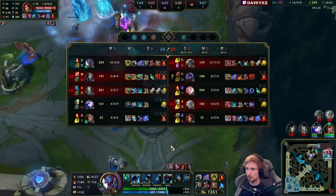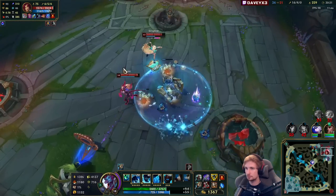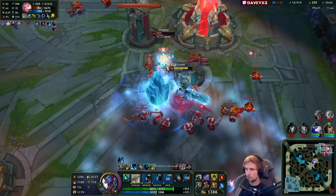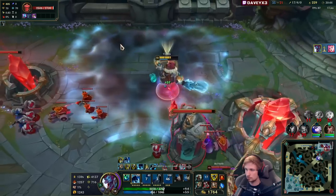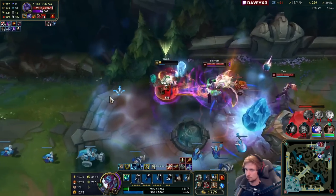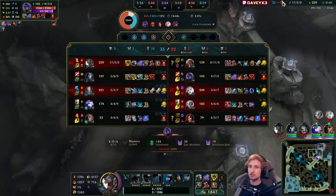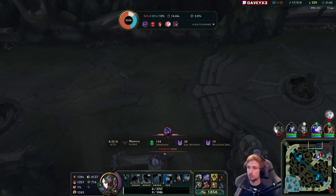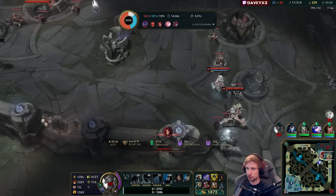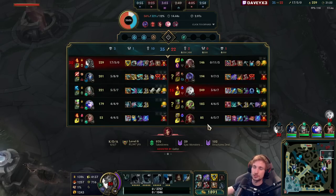Nice, nice ultimate! Oh — my whole team died. I'm like so fat but I'm like 1 and 20 in deaths currently. It's kind of annoying — my team can just group up as four. If they go four men top lane and I go bot lane there's no way my team loses, they can't lose four against three. But I'm playing 1v3 the whole time, they always come bot lane and kill me. It's a little frustrating — this game could easily be over already.